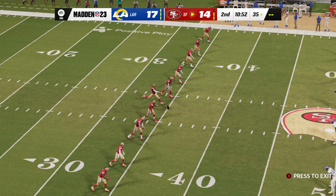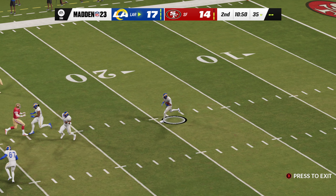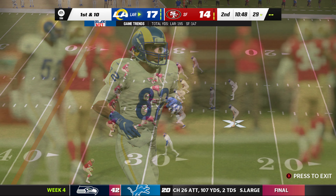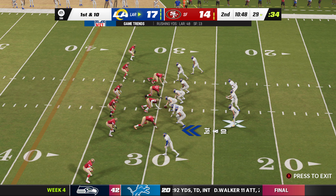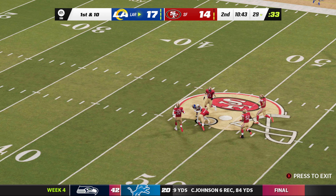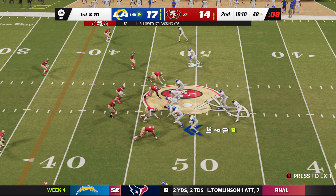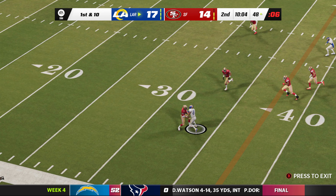The kickoff is fielded at the 5 — a pretty good return up to the 29. The Rams offense sets up for their next drive. Their last drive stalled and they were forced to take a short field goal. Coaches look at those short field goals as a last resort — you're supposed to put six on the board. That's a consolation prize: going to the county fair and not getting the big stuffed animal. You don't go top shelf. That's bottom shelf material.